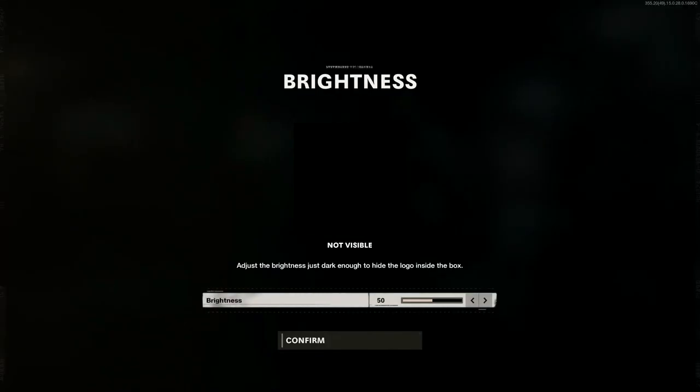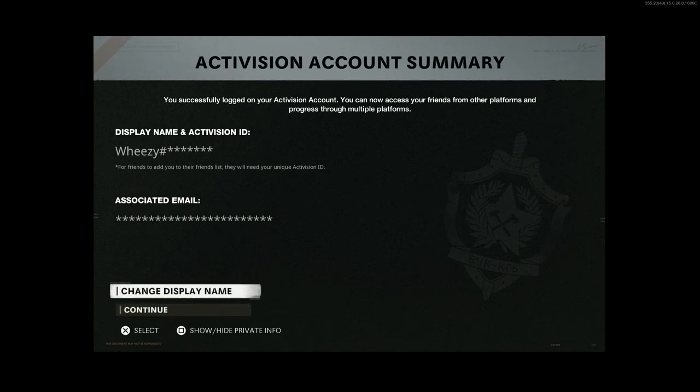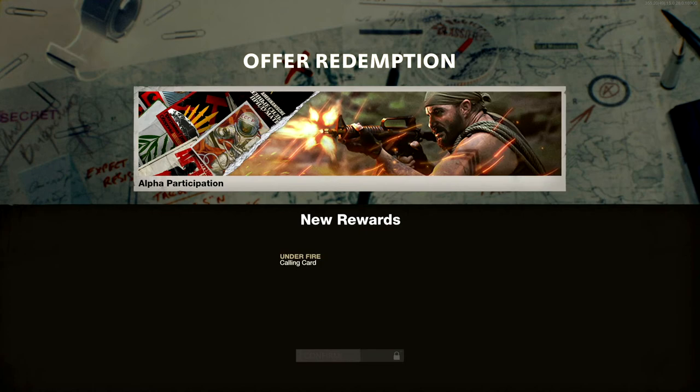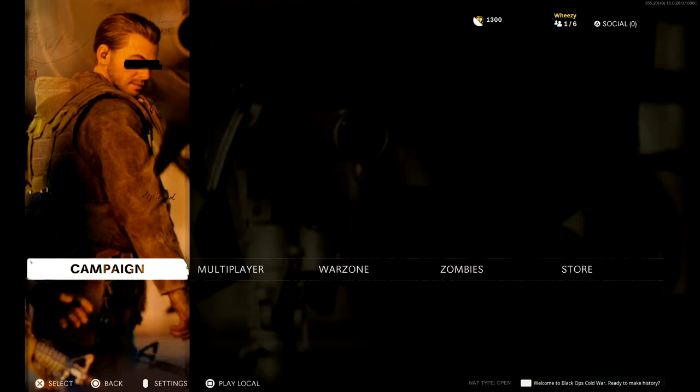Adjust the brightness — just dark enough to hide the logo inside the box. I usually like being able to see the logo inside the box, but I had to turn the brightness up pretty high. I find that in general the defaults tend to be just fine. That's my Activision ID. Alpha participation — yeah, I did that. Reach level 10 in the beta — yeah, I did that too.